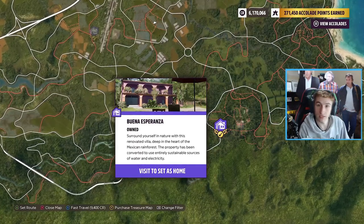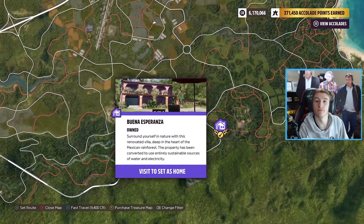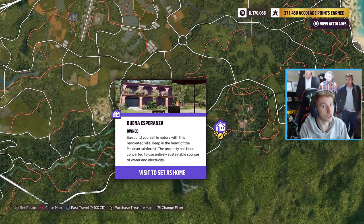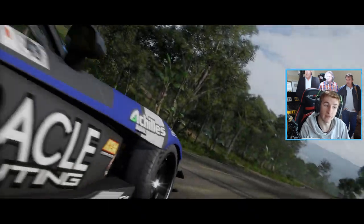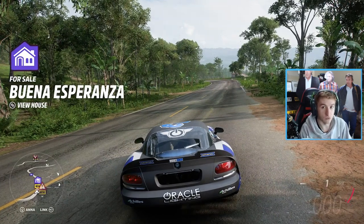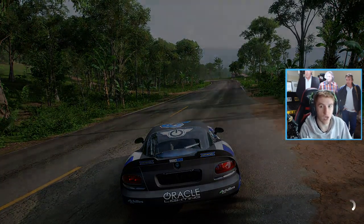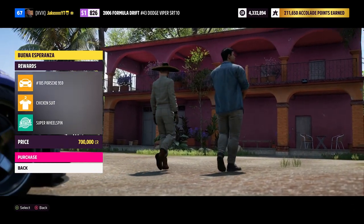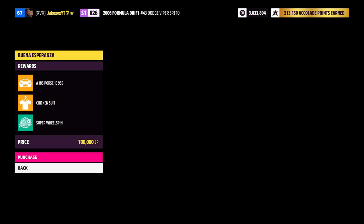Next up is Buena Esperanza, down here. This one costs 700,000 credits. This one doesn't have any perks with it. However, when you buy the house you get given the Porsche 959, the chicken suit, and a free super wheel spin. Can't really complain because it's a cheap house.